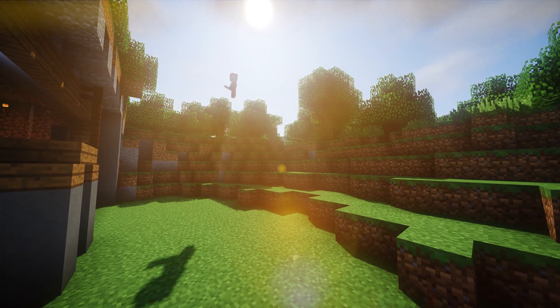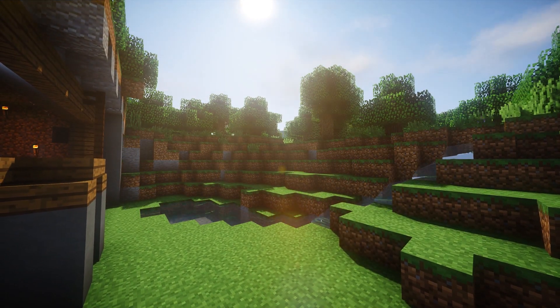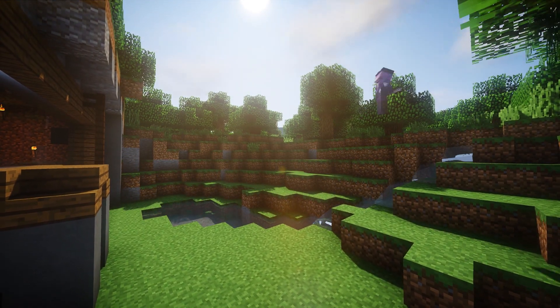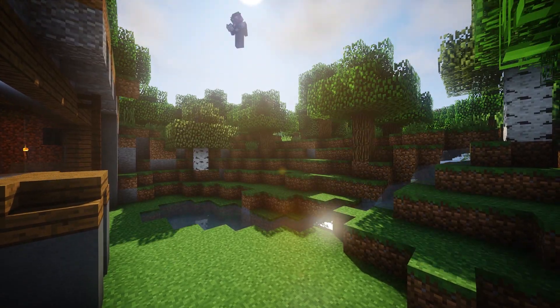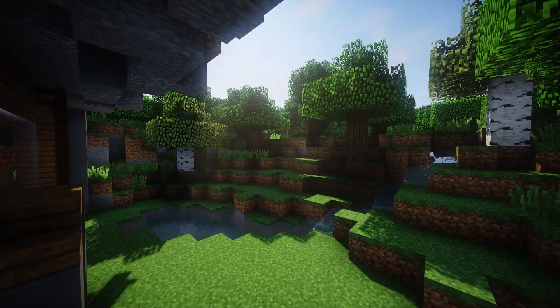Now to really give the house a feeling of being integrated into the landscape, I add a small stream leading down to a small pond, and then I add in a good amount of oak and birch trees to match the biome. I also extend the overhang out a bit so the house feels like it's more tucked in.